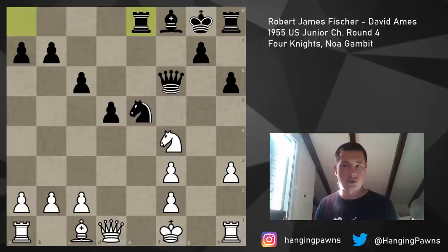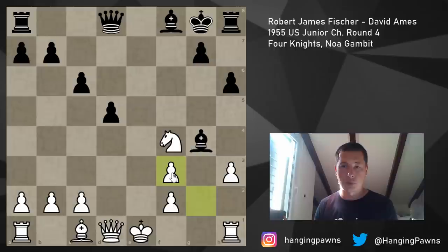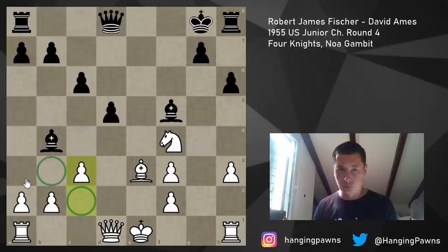In the game, David Ames took with the knight - Nxf3 check - so you have to take with the pawn. Pawn takes, and Bf5. The other problem with taking with the knight is that you lose a tempo because you have to move the bishop. Be3 is played, which is okay. And in this position, Bb4 check - I think Bb4 check is a bad move because White gets to play c3 for free, and the queen wants to go to b3 or c2 anyway, so you're basically giving White a tempo.